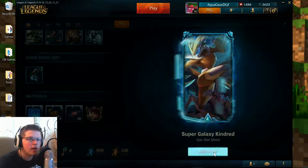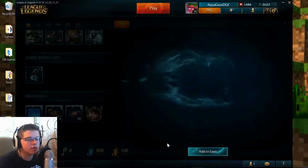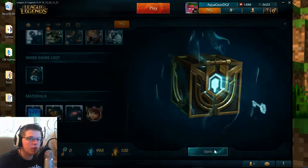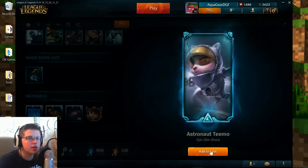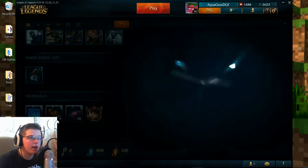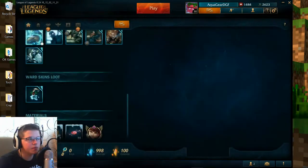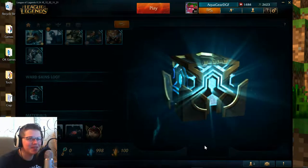Super Galaxy Kindred — okay, it's a cool skin. What I'm really looking for here is some of the Star Guardian skins. The other ones are very cool, but I am looking for the Star Guardian skins. Hopefully we can get some of those. Astronaut Teemo — it's a very cool Teemo skin. I already have a Teemo skin though, so it's not really something I could use. Still looking for the Star Guardian. That's literally the only reason I bought these chests.